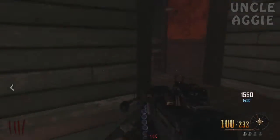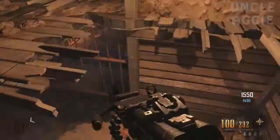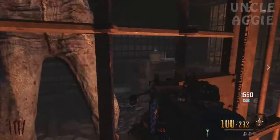Hi guys, in this video I'm going to be showing you how to use the big guy aka Leroy to help you break barricades around the map leading to Juggernaut, the church, the mansion and various other locations.